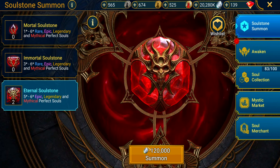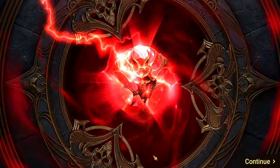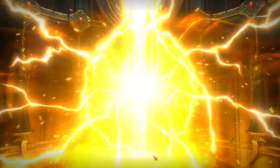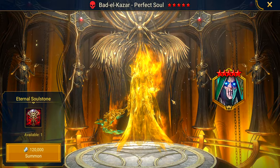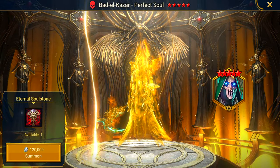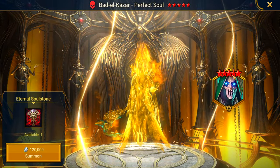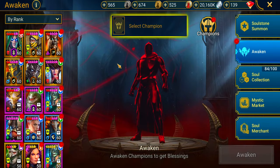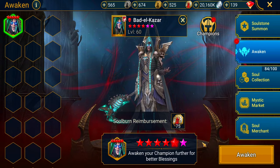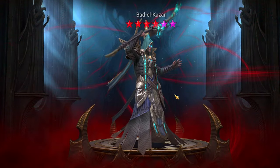Let's go — we got gold! A five-star Bad El Khazar. This was my first Lego that I got on my account, my first legendary champion. I already had him at a four-star, so this will kick him up a notch — we're going to kick Bad El up a notch. A five-star soul for Bad El Khazar, I'll take it.